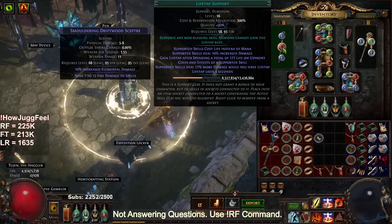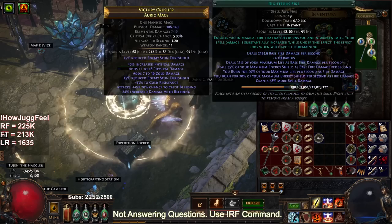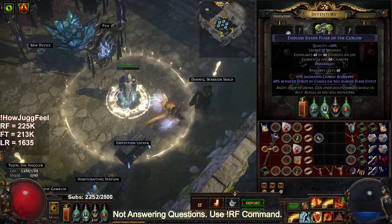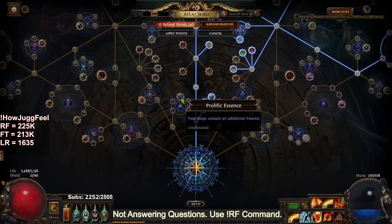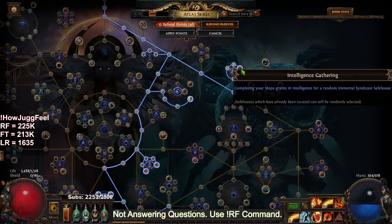I did get to flip a lot of gems today. For example, I have a Life Tap leveling, a Righteous Fire leveling, another RF, a Fire Trap — and these are hopefully so we can Vaal them at 20/20 for a chance at level 21.